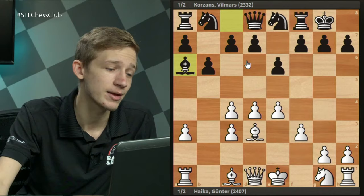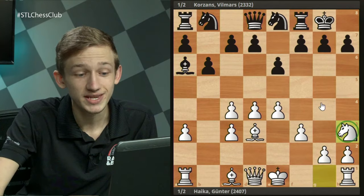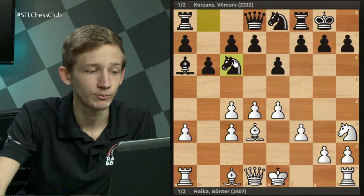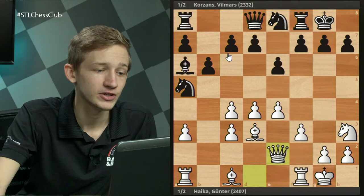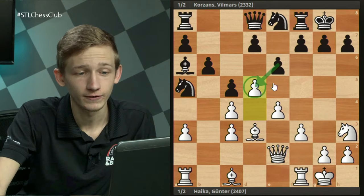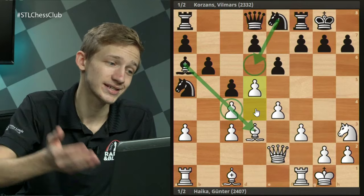Black's idea is very simple: pile up on the c4 pawn. We see Bd3, Ba6 — Nc6 is also perfectly playable, it doesn't really change anything. Now the move I am recommending is the slightly strange-looking a4, which I think is a great way for White to apply pressure. The main line move is the more natural Nh3, so I want to take a quick look at that to explain why I'm not recommending it.